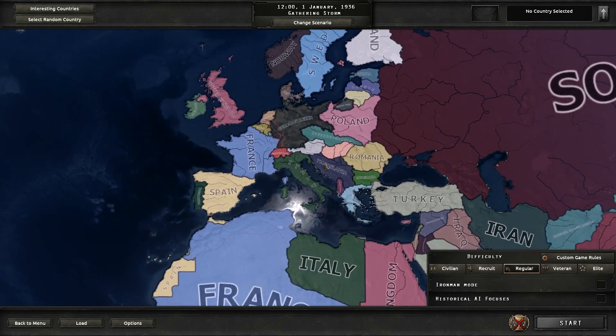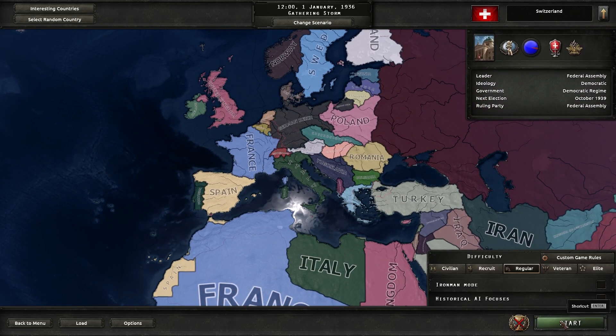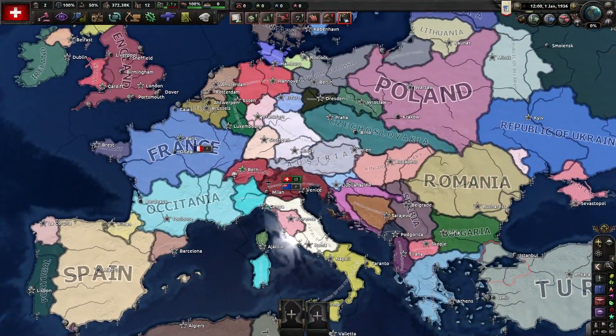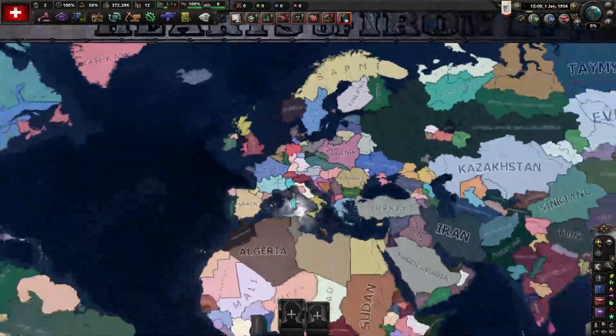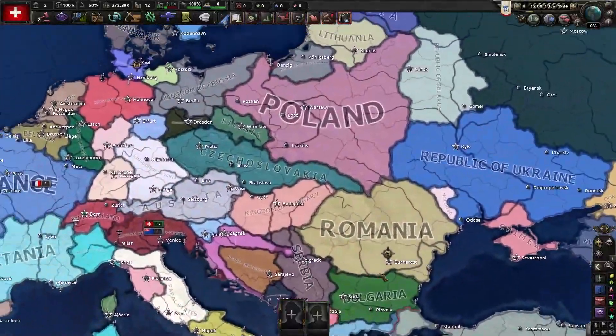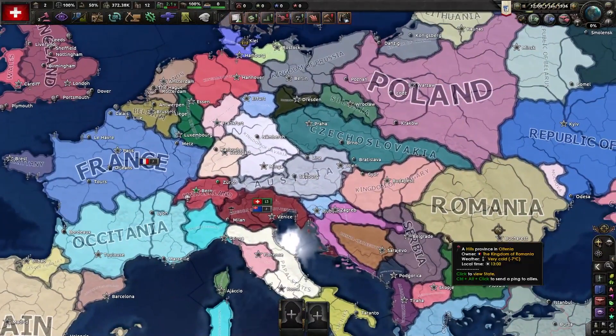Now that I've completed having everything decolonized, just apply the effects, pick any country you want — I'll pick Switzerland — and load up the game. Now that I've loaded in, you can see that this whole world is just, well, a mess. But let's say you want to change the borders around a bit.